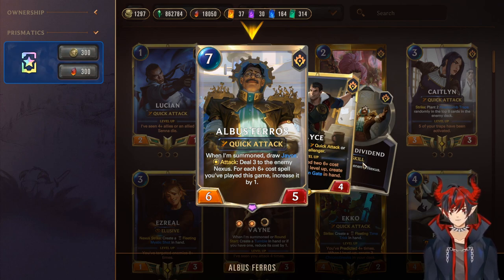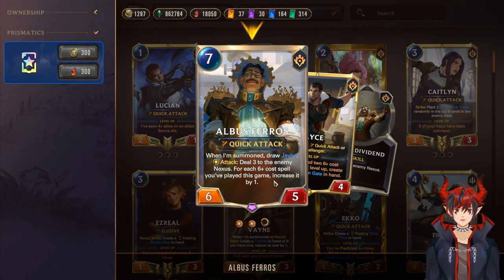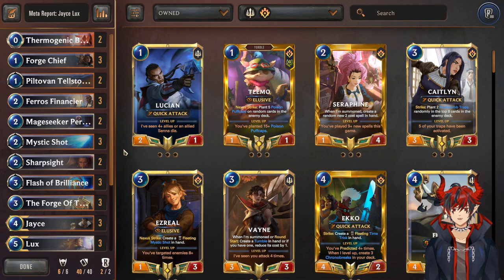Albus is a tutor — on summon you draw Jace, and when Albus attacks he deals direct damage to the enemy nexus, acting as a finisher. That wraps up the Jace Lux deck rundown. Now here's a live commentary game so you can see how it plays out — I'll be giving context to why I'm playing certain cards to give you a good feel for how to play the deck.